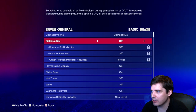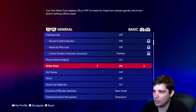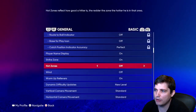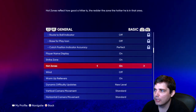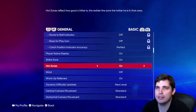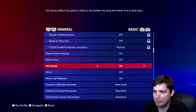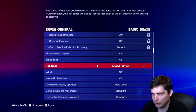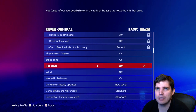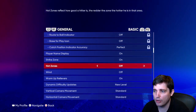Fielding aids — turn it off. Player name display — on. Strike zone — on. Hot zones — off. I don't think hot zones are active for online play. Hot zones basically show where your batter is really good at hitting balls in a certain zone, but I'm pretty sure hot zones have no effect on how a player hits the ball online — it's just showing you IRL where the hot zones are.